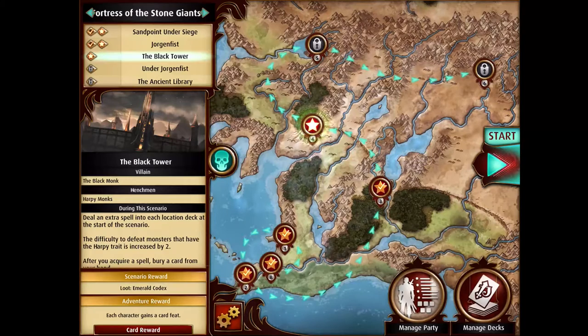Let's go over the rules. In this scenario, at the beginning each location deck starts with an extra spell, which is really cool because it gives you more spells to find and lets you have an extra chance of finding some of those sweet new Adventure Deck 4 spells. But of course it's also an extra card to explore through, so it's good, but it also makes the scenario harder.